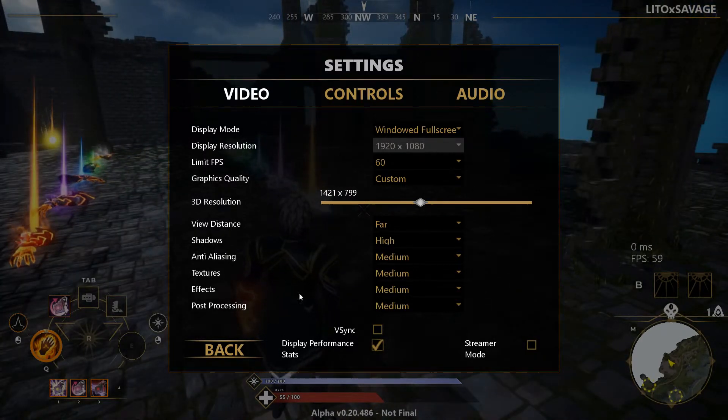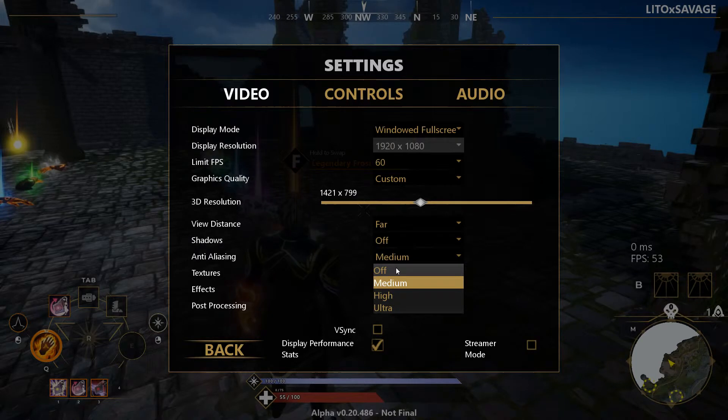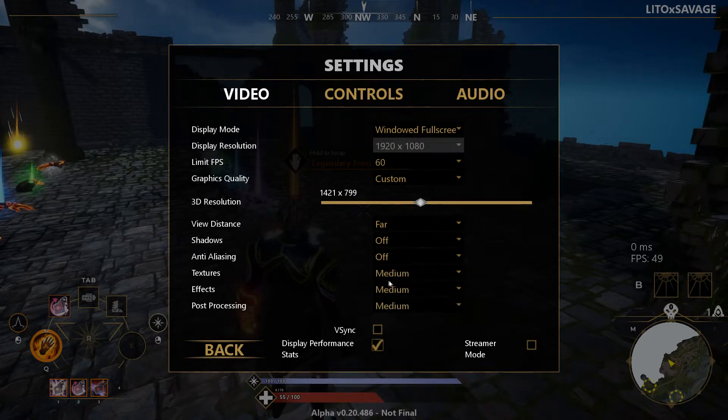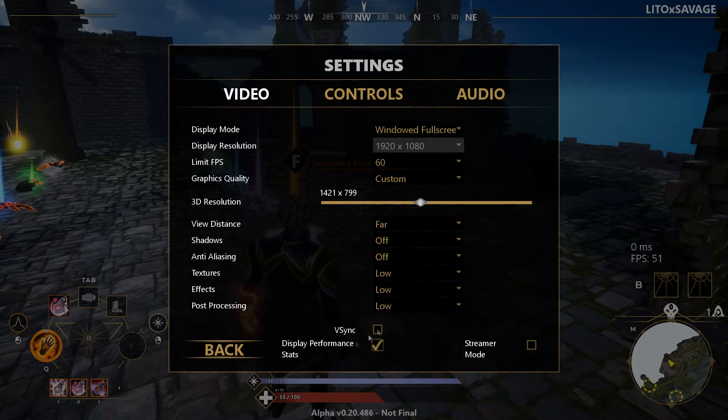Next we have shadows — shadows have a big impact on your frames, so you're going to want to turn this off to boost your FPS as much as possible. Anti-aliasing off, textures low, effects low, and post-processing low.